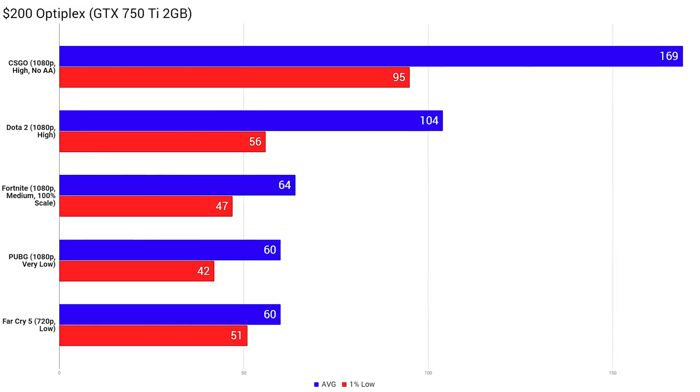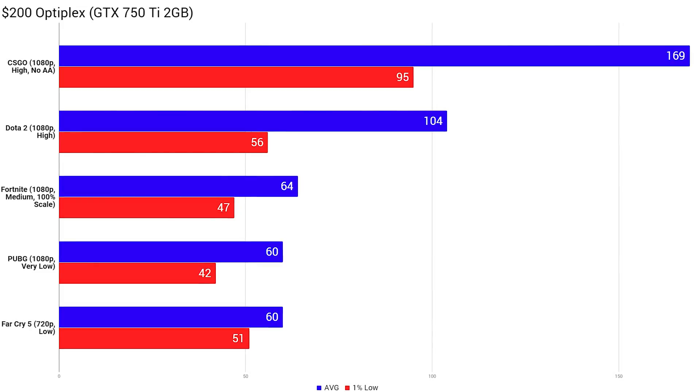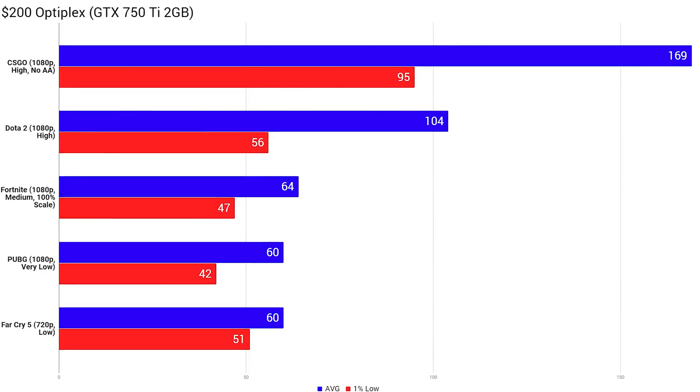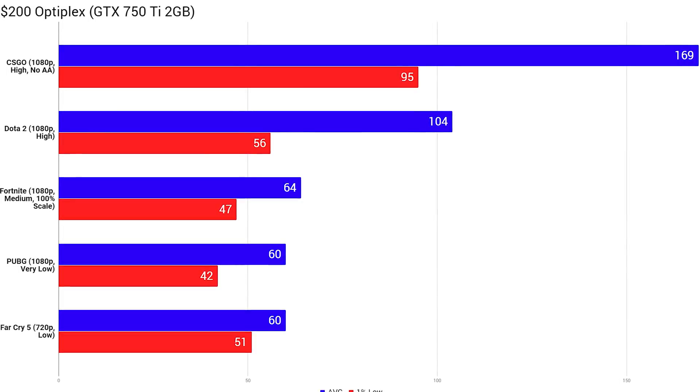Moving onto the performance of the $200 build, here are the benchmarks with the same five games tested earlier. The first three games got a bump up in settings and definitely a bump up in FPS. With PUBG I could even get into 1080p resolution, but not Far Cry 5. However, I'm very happy that every game was above the target 60 FPS mark.